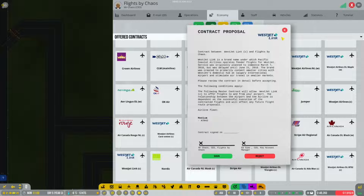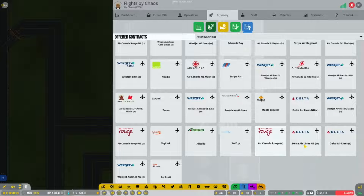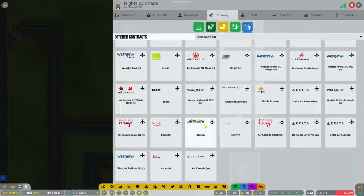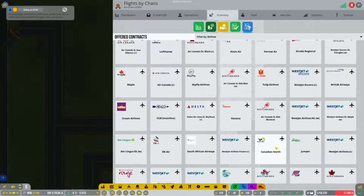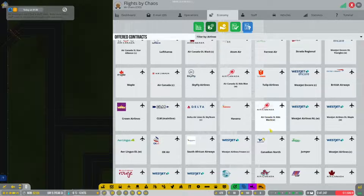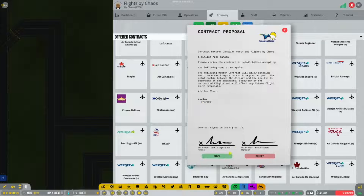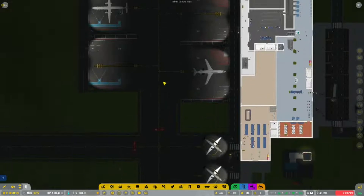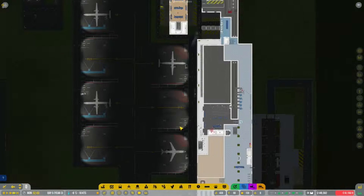There's another West Jet Encore we can grab, and some more international ones. Canadian North feels like the right thing to do, just to add a little bit of diversity. So let's grab it and sign up - that's a pretty sizable plane. What I'm going to do is set one of these stands to allow all airlines so Canadian North can pop in over here.